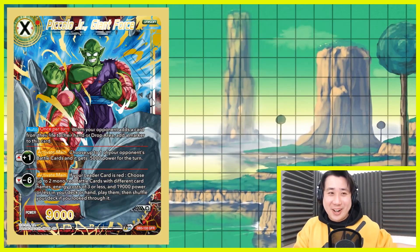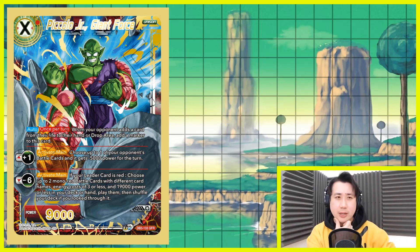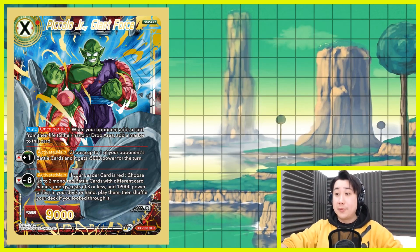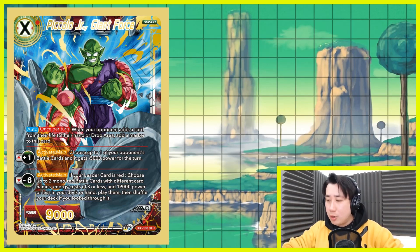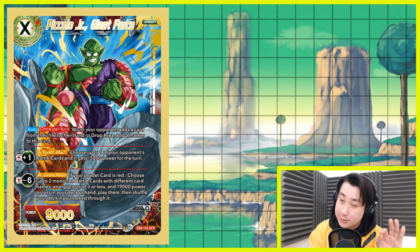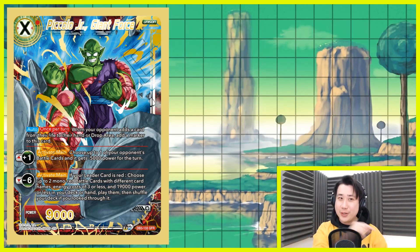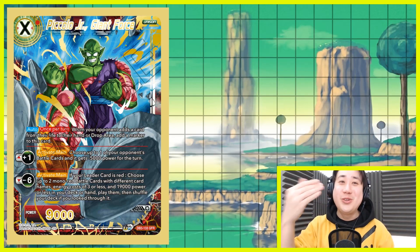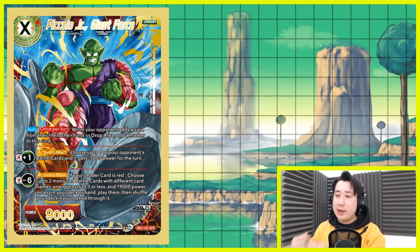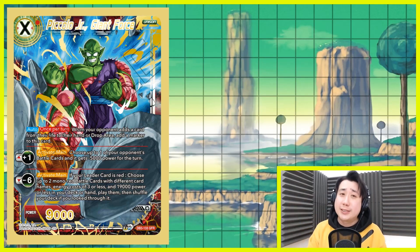Let's take a look at the unison card option — Piccolo Jr. Giant Force. This unison card is really, really good, and if you're just looking at it thinking it's okay, that's when you are wrong. He is actually extremely good. When your opponent adds a card from their life to their hands or drop area, add a marker to this card. Take note: it does not have to be from your effect. If your opponents try to self-awaken or play a card that adds a card, this guy gets a marker. And when you attack your opponent and your opponent takes damage, it adds a marker. Amazing.